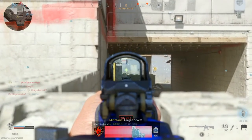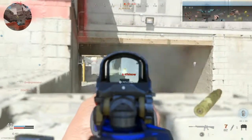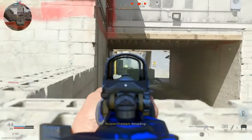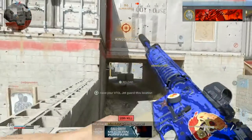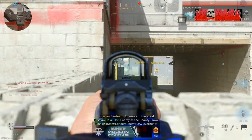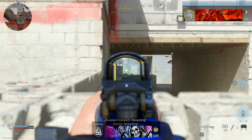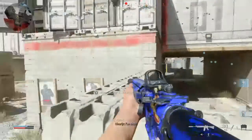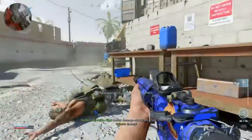I wanted to show you guys this to help, because I know I'm not the only one trying to get gold camos. If you're having trouble with long shots, this is a really good way of doing it. Also, if you're grinding for camos, I highly recommend Shoot House 24/7 — you encounter so many people so often that it's the easiest and quickest way to grind those camos out.